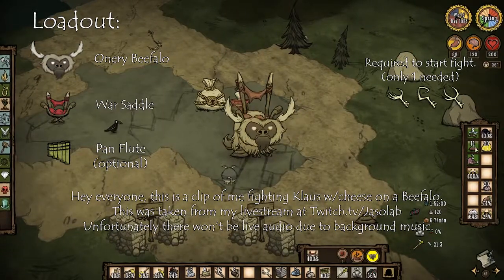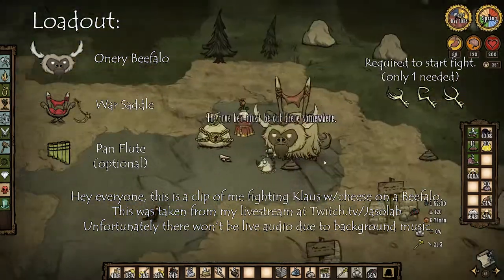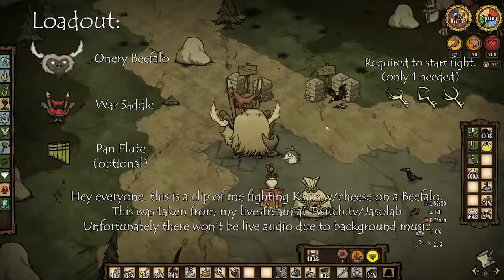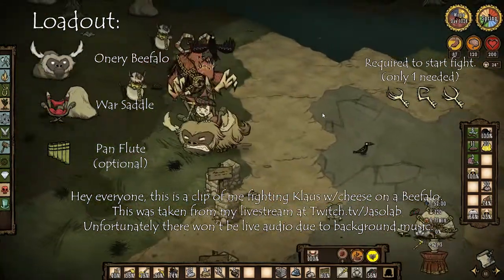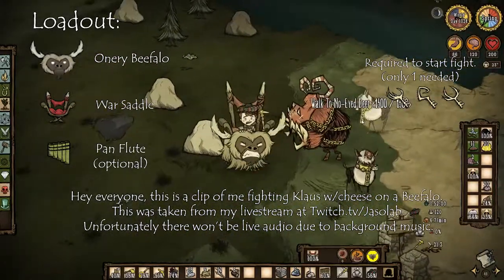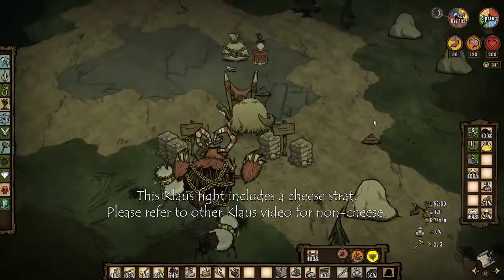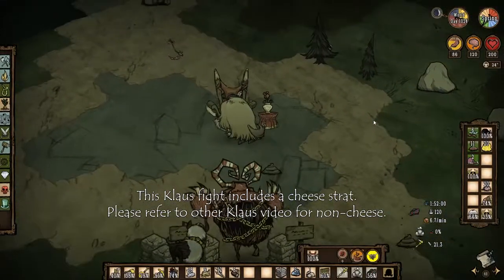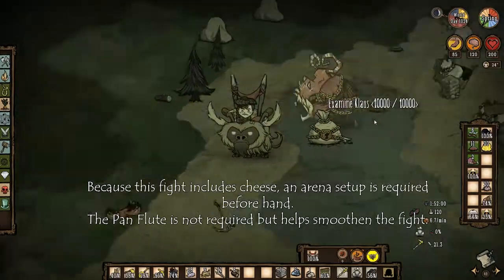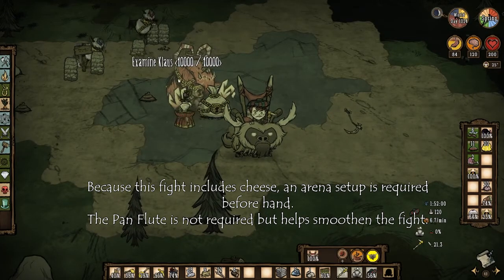Hey everyone, welcome back to another one of these beef below boss videos. Today is Claws, but we're gonna do the cheese strat version. There is another video with fighting Claws without cheese, so if you want to see that version just check around the channel — it'll probably be uploaded at the same time this one is. The cheese strat is super simple. I'm not gonna explain how the arena is set up because there are videos that explain it better.